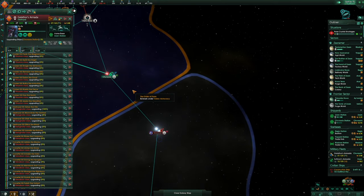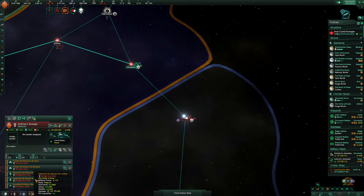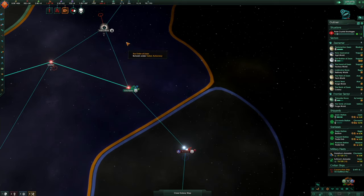Upgrade this fleet first, then we'll move on to the next one. We also have this armada getting ready to be built — some corvettes, cruisers, and destroyers. We'll keep on building that up.